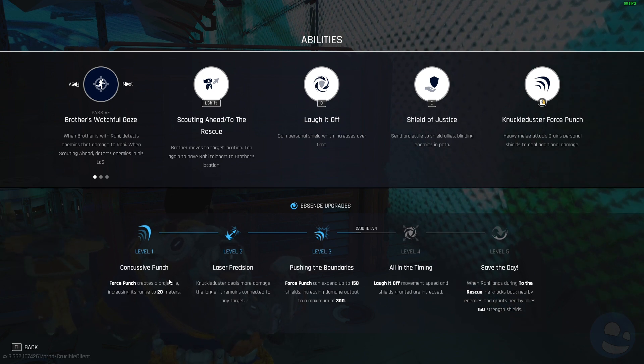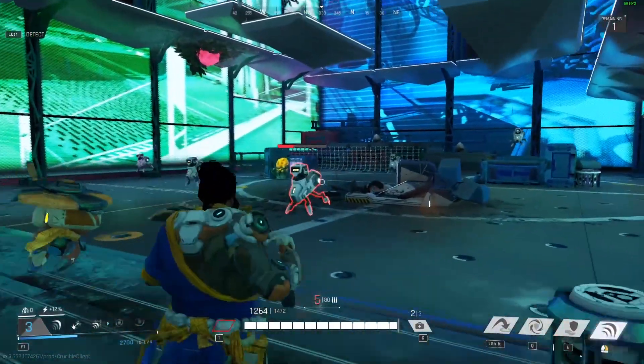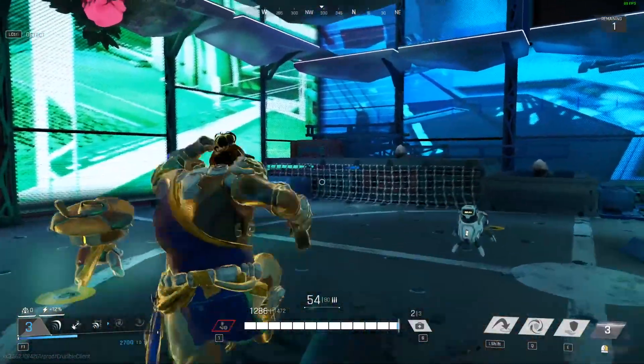Because Force Punch drains personal shields to deal damage. Ah, the first upgrade is Concussion Punch — Force Punch creates a projectile increasing its range to 20 meters. Okay, I wasn't even using that. So I think I would probably go for that build personally.